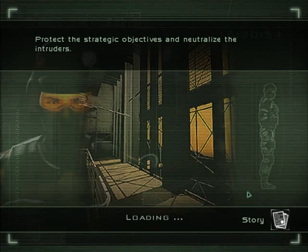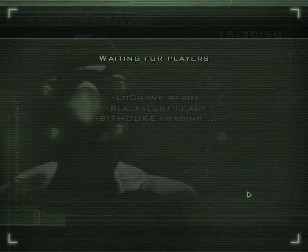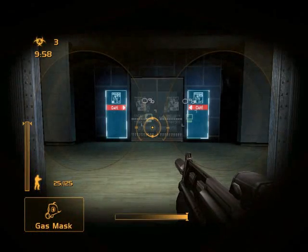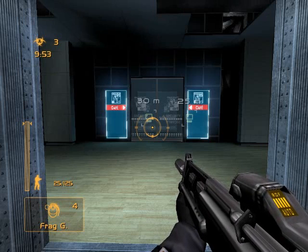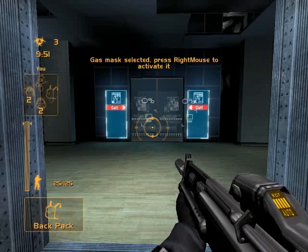The Merc's basic objective in story mode is to either kill off all the spies or protect your objectives. You see in the upper left-hand corner there's a time limit, and it shows how many objectives the spies need to get.